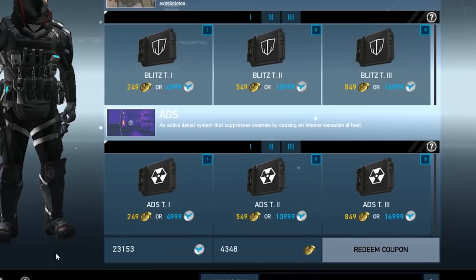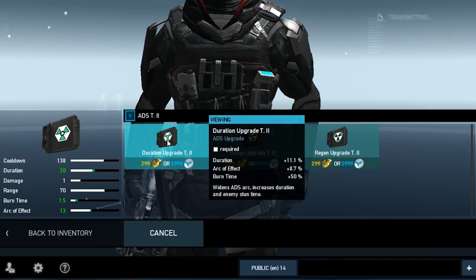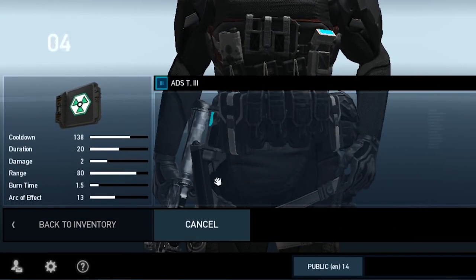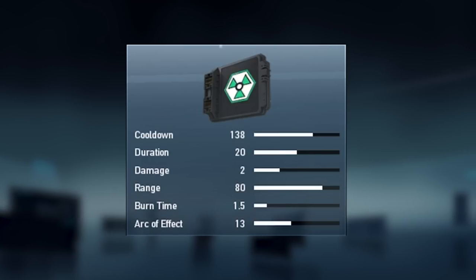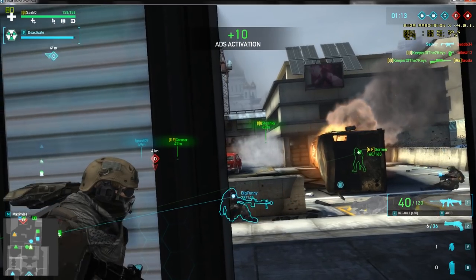Upgrade your ADS at tier 3. In case you get an upgrade from loot or mystery box for your tier 2 device, you can upgrade it or keep it for the next tier device. The common used ADS upgrade configuration is Range Upgrade plus Duration Upgrade, providing the ability to suppress enemies up to 80 meters, causing highest damage, increased enemy suppression, and a wider arc of operation — at the cost of energy regeneration.